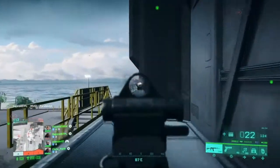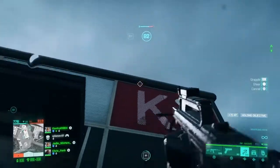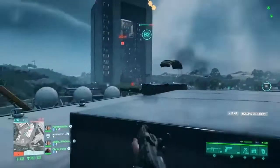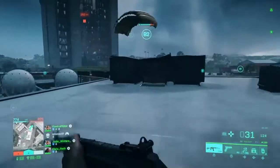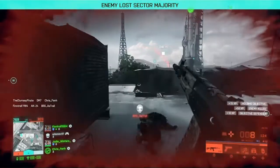Another gadget to end the terror threat that roof campers pose is the grappling hook. We all know this thing from Call of Duty Advanced Warfare and also from Titanfall 2, but it's a real advantage that you can climb a building in one second to surprise enemies. A very good idea in my opinion.